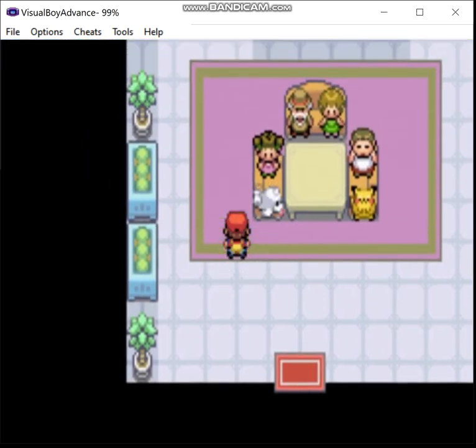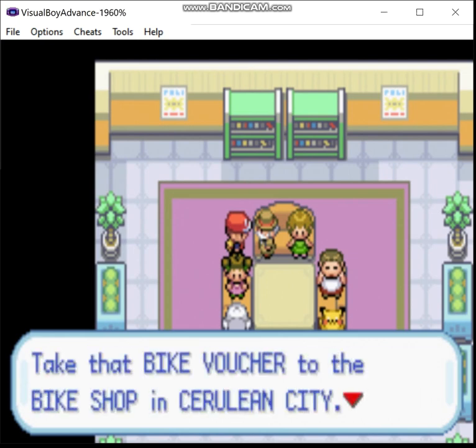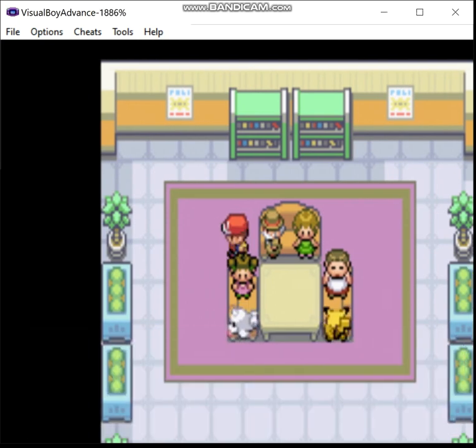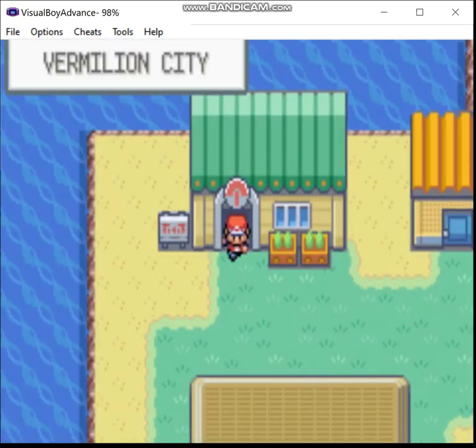So, first we're going to start things off by getting a couple things that I missed. Just listen to this guy rant about his Rapidash or Ponyta, whatever, I don't care. And then you go back to Cerulean City and get yourself a bite.